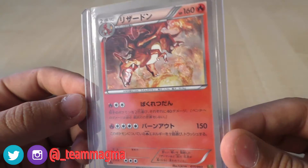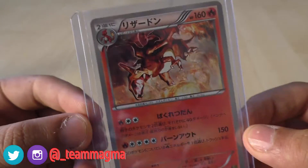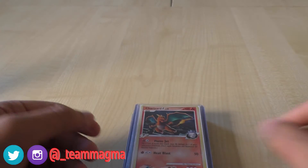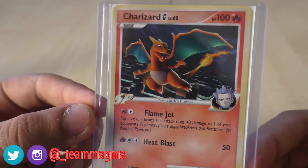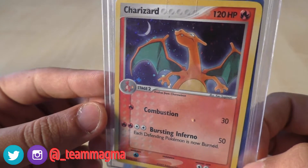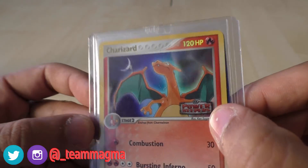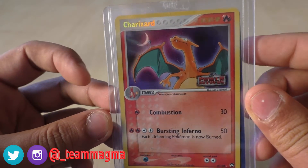And we've got a couple of what I believe in English is the Legendary Treasures Charizard — both first editions, as you can see. Very cool-looking Charizard, and the non-holo as well. I believe this is the Supreme Victors Charizard — correct me if I'm wrong — again non-holo, very nice-looking Charizard there. The Power Keepers Charizard — nice holo on that one — and on the back we've got the EX Power Keepers sign. Very nice foil writing as well.